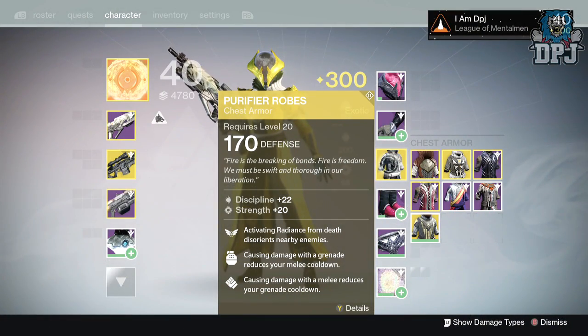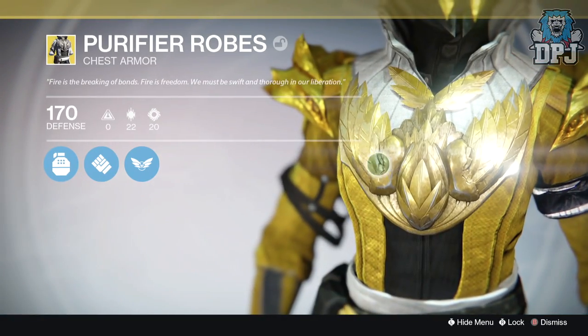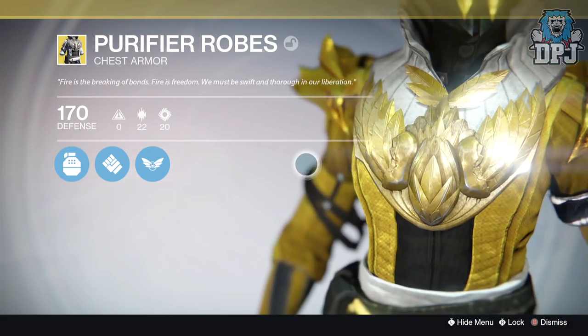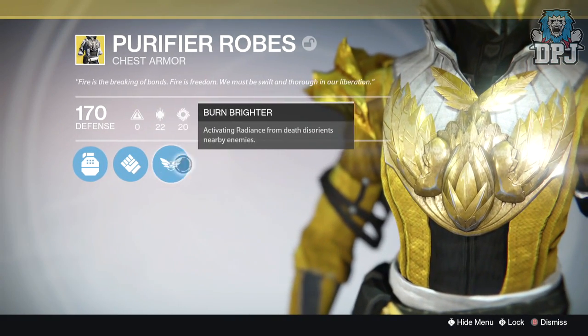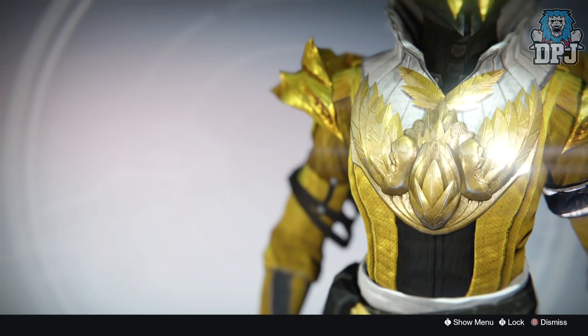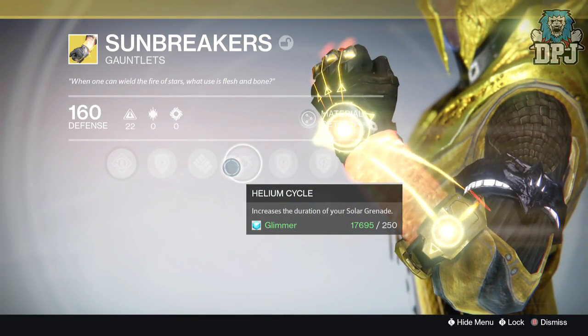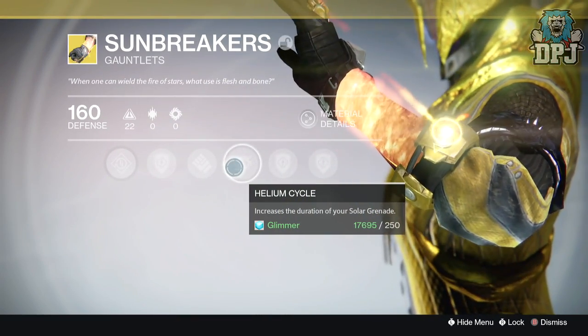Let's look at the exotics being revived, starting with the armor. First up we have the Purifier Robes — a Warlock chest piece known for the Burn Brighter mod, activating Radiance from death and disorienting nearby enemies. Next up we have the Sunbreakers, Warlock gauntlets known for the Helium Cycle mod.